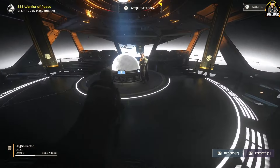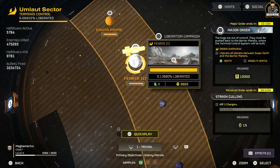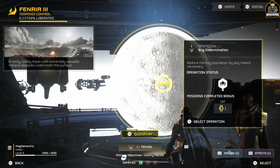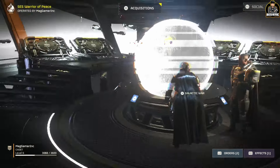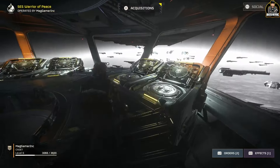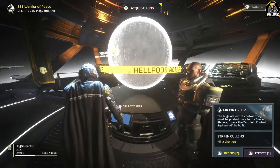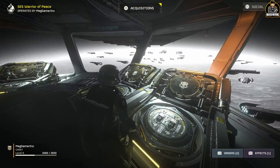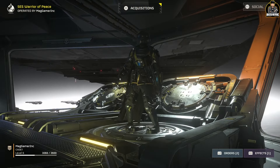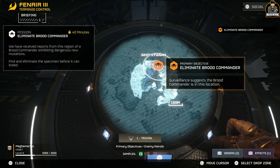In the galaxy map you pick a planet and see the details, and you can select different difficulties. The biggest tip for beginners: do your daily missions. Some are really simple — for example, kill three chargers. There are plenty of challenges that will give you XP and help you evolve in the game.